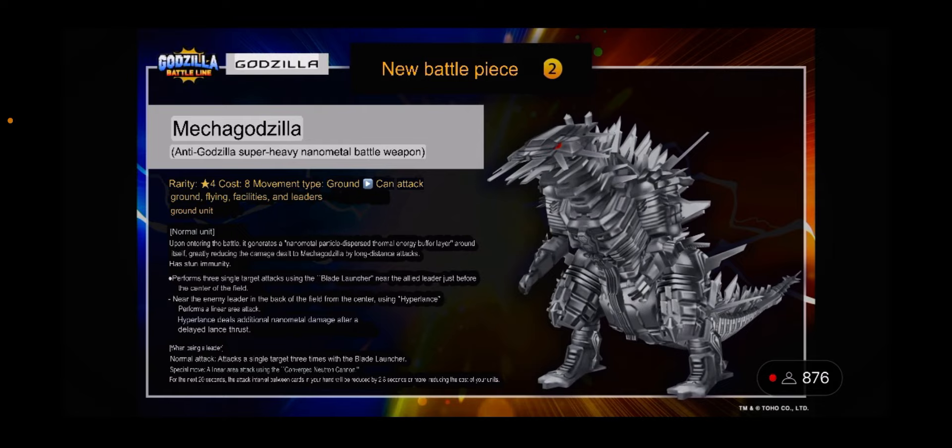When MechaGodzilla is used as a leader, its normal attack is a single-target attack hitting three times with the blade launcher. Its special unit ability — the name is a bit blurry — will reduce the energy cost for 20 seconds for all characters that have a 2.8-second attack speed or higher.